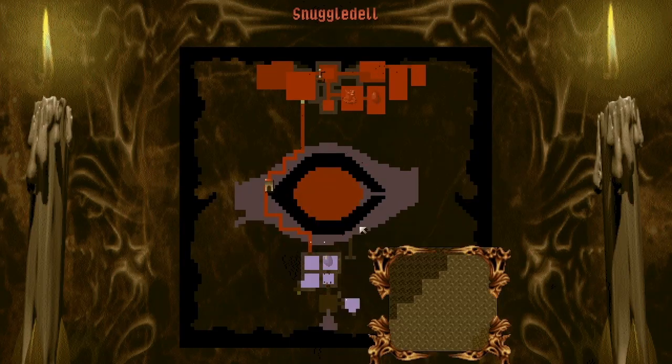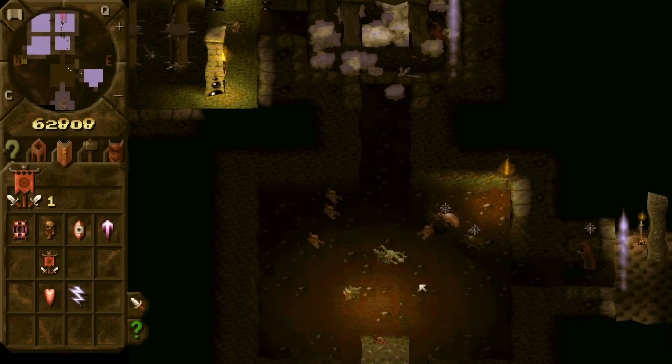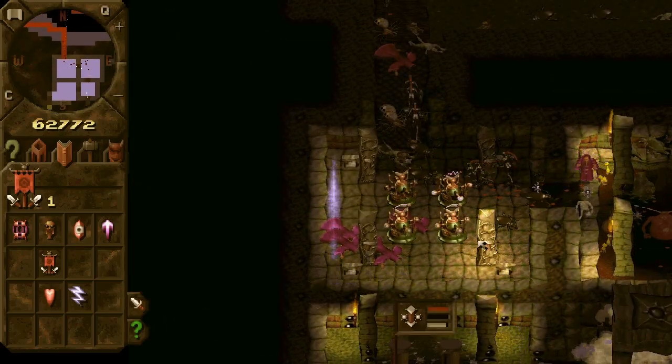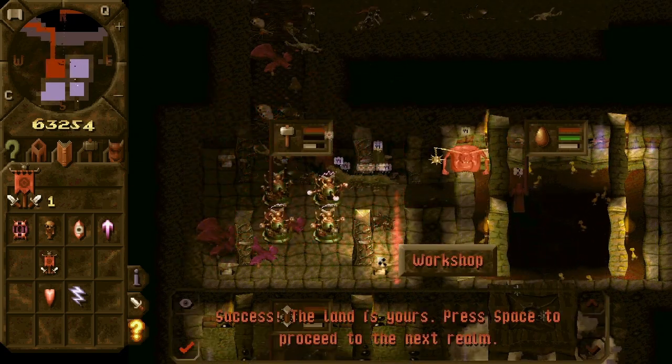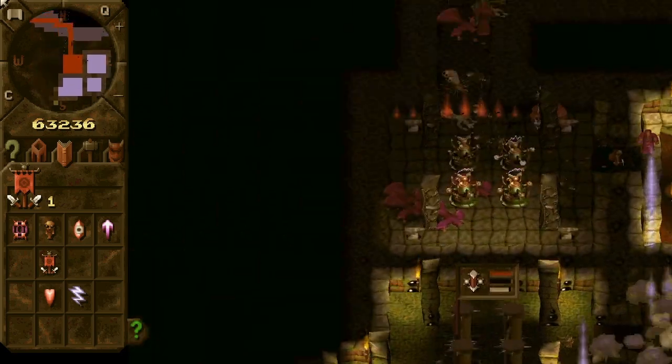Your creatures are falling in battle. Your creatures are attacking the enemy. You have defeated an enemy keeper. It is not hard. You have claimed an enemy room. So we have defeated an enemy keeper.